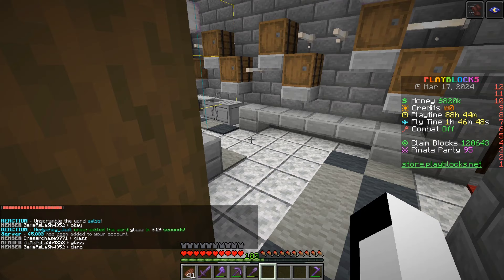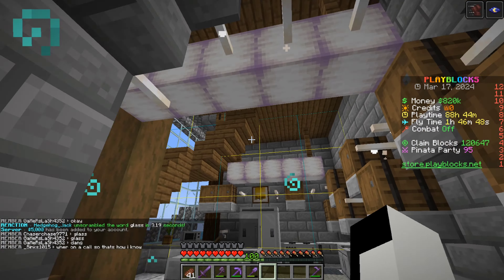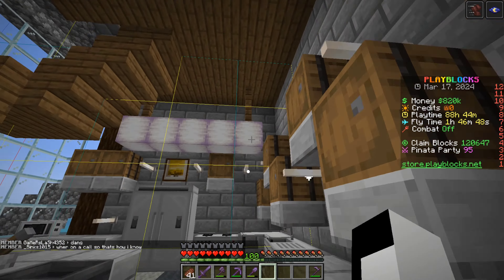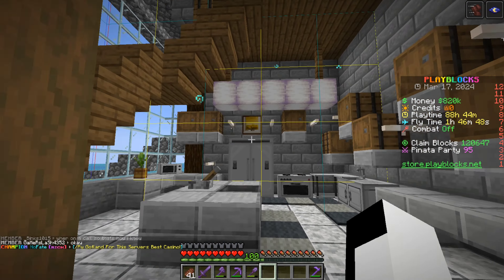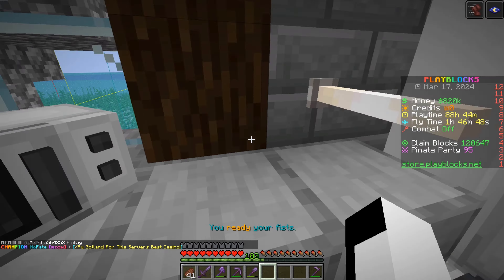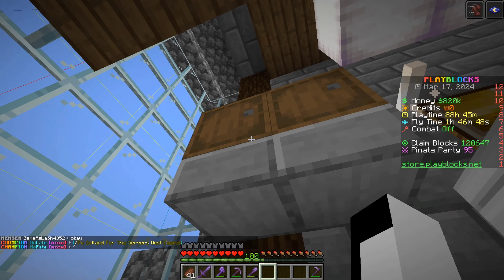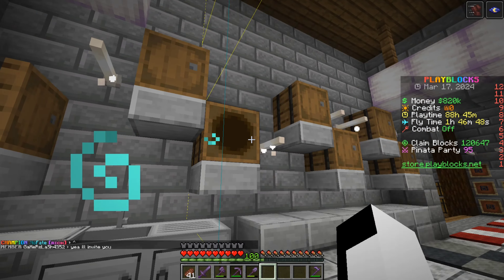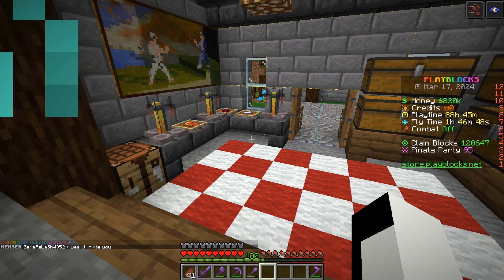Going down to the kitchen, which I actually did today and it turned out way nicer than I thought. These frog lights were a really good idea — they really bring the kitchen together. We've got a little microwave, a fridge — it sucks you can't put anything in it but it's still a cool design — and little cabinets. Going this way is the first room I started working on.